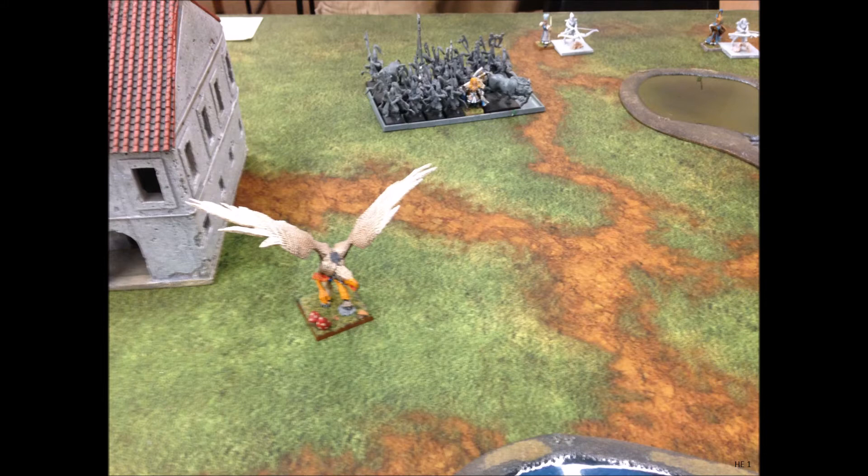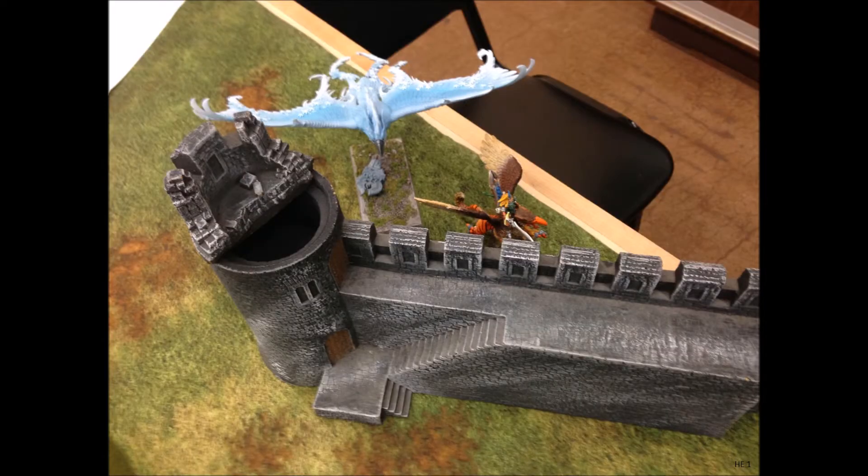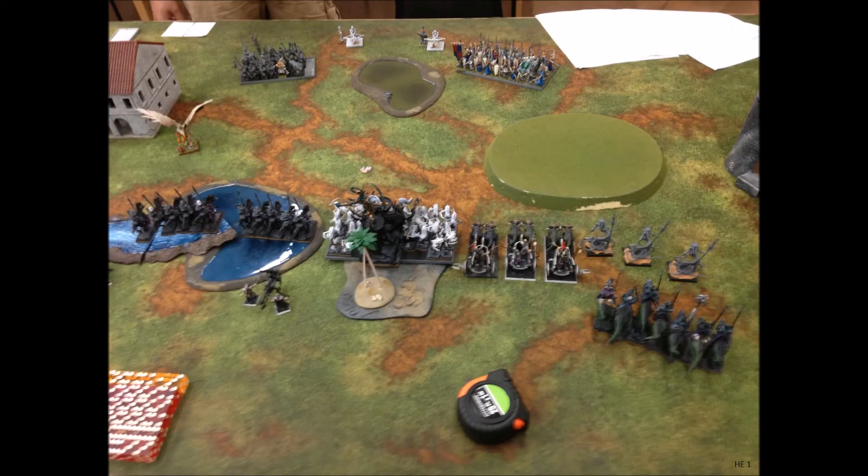The Great Eagle moves out from behind the building; the Lion Guard move up slightly, very cautiously — they're not sure what my move is going to be. The Seaguard shuffle around slightly to make sure everyone is in optimum firing distance. On the right side, the Frost Phoenix and the character on an Eagle fly behind the cover of that wall, getting ready to move into my back lines and cause trouble. In the magic phase my opponent only got three dice and failed his first casting attempt. The power of my Divine Altar protected me from his Bolt Throwers, and his Seaguard only managed to kill two Blades of Knob.